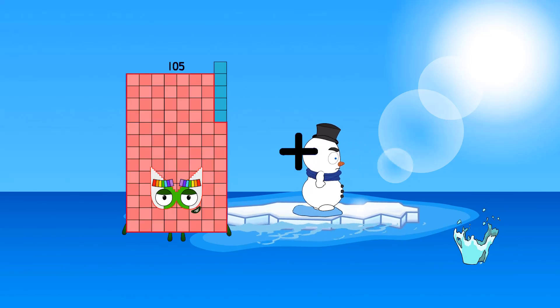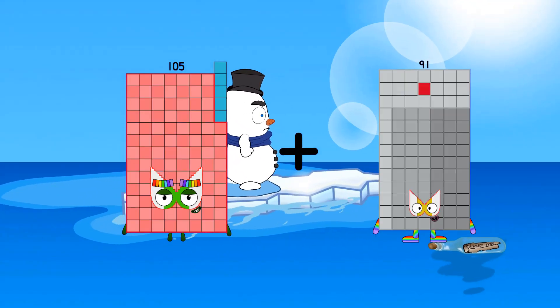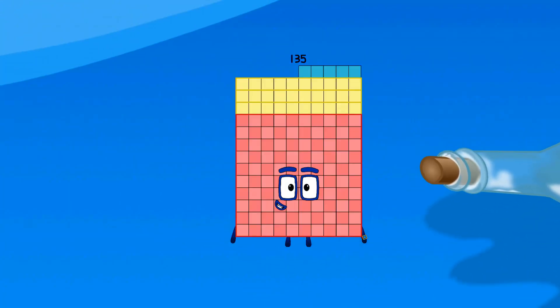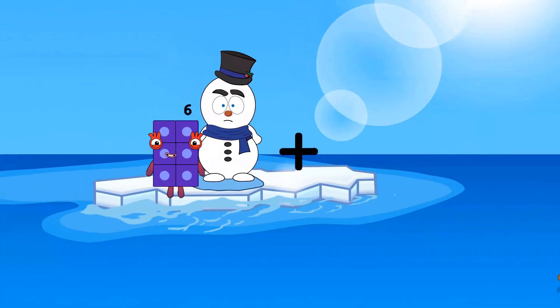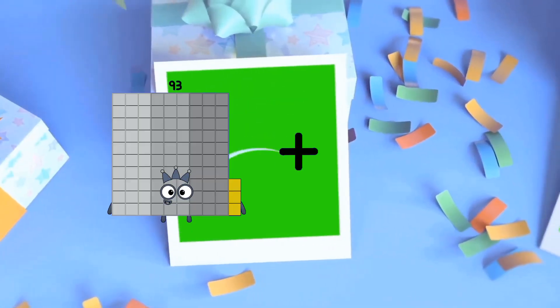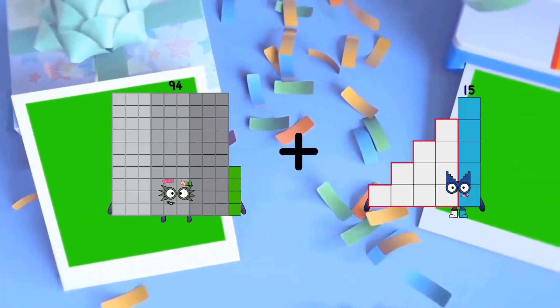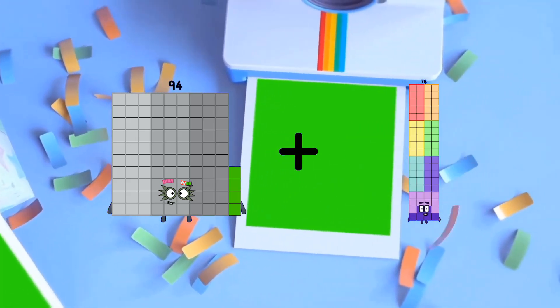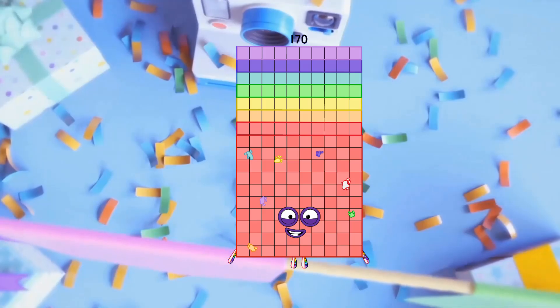105 minus 30 equals 135. 94 minus 76 equals 170.